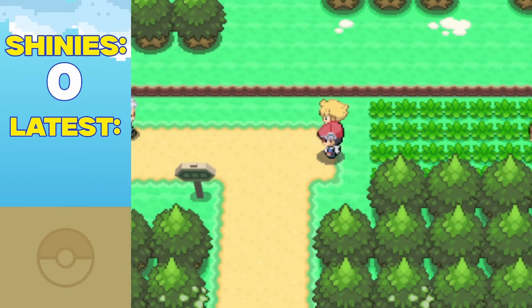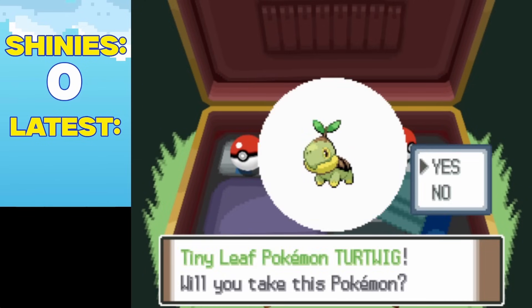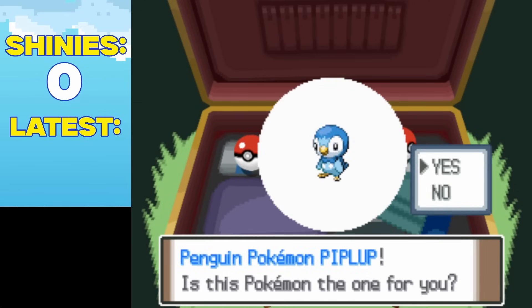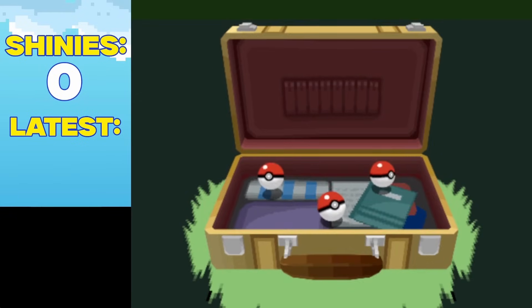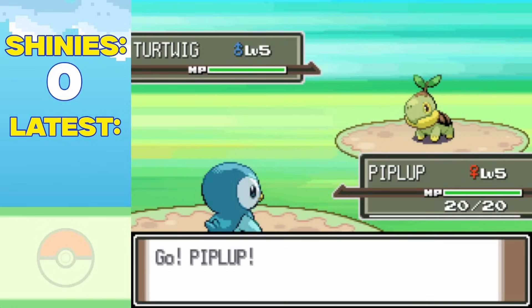It wasn't long till I found myself at Professor Rowan's Briefcase and started my first shiny hunt. While this hunt wouldn't be as technically challenging as some of the later ones, this one was easily one of the most grueling. I literally opened this stupid briefcase over 14,200 times, but in the end, it was all worth it as I found myself a shiny Piplup who I called Shell.